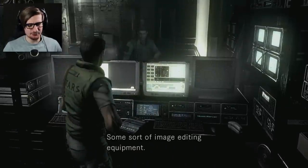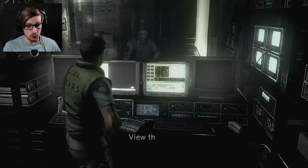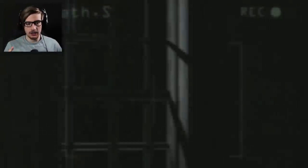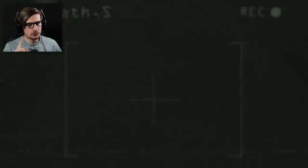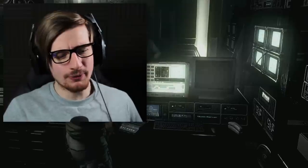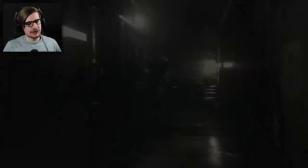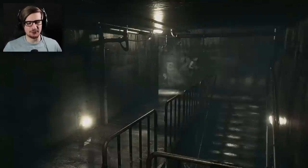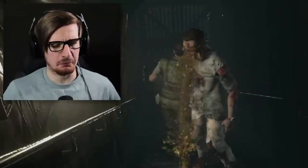Some sort of image editing equipment — it looks like you can use it to view Kenneth's film. The guy that was dead in the hallway, the first encounter with a zombie — this is what happened. Get away from me! No! For a STARS member, he's pretty damn weak. He had the gun, zombies got half a brain, and it still gets eaten. Well, Kenneth's dead. My inventory is looking about how I want it to. I'm just going to make a mental note of where the magnum rounds were down here — maybe I don't need them just yet.